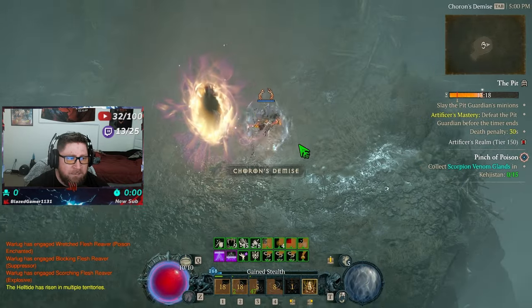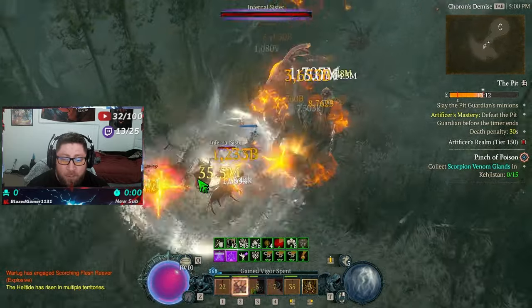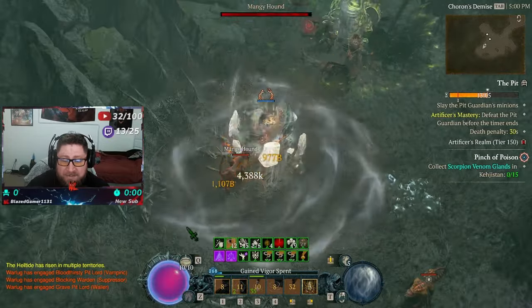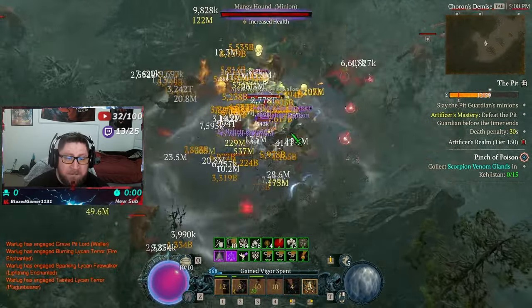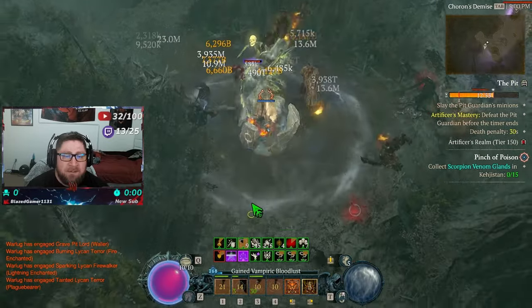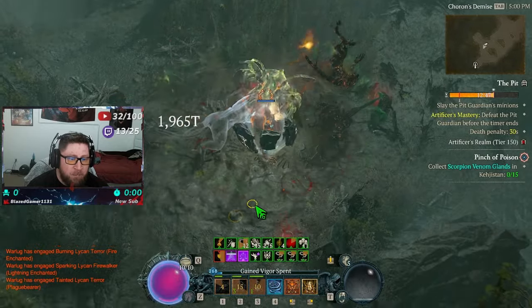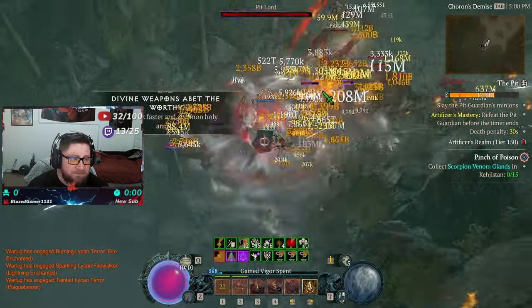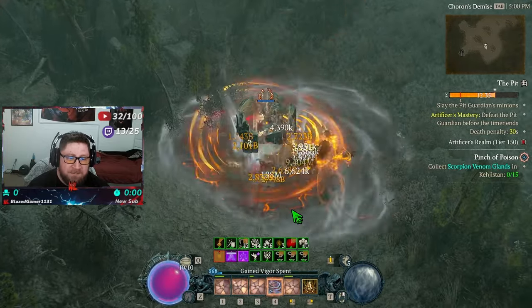Any overpower builds, any builds with the Spiritborn — I think this might actually make a lot of the other classes viable for the rest of the season. Maybe this was accidentally introduced so other classes could rival the Spiritborn, but in turn it just makes Spiritborn even stronger, which is kind of hilarious. We're just getting crazy amounts of XP and crazy amounts of damage.